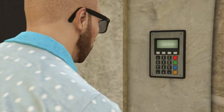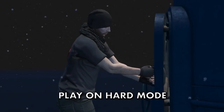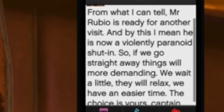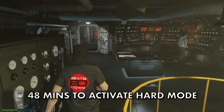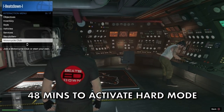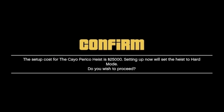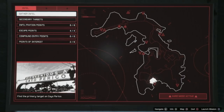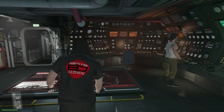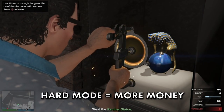To make the most money from this heist, you first want to activate hard mode. To do this, complete a heist finale and then wait five to ten minutes until Pavel texts you to say you can do it again. You then have 48 minutes to activate it by going to the control panel in your sub and starting it. You don't need to gather the intel right away — you can do that whenever you like, but this will keep hard mode activated.